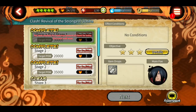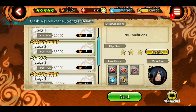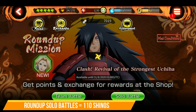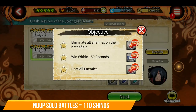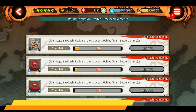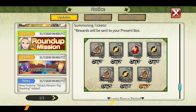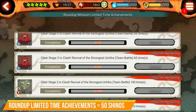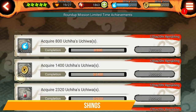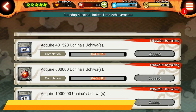Third is the round up mission. Solo battles have become tough but you can at least clear all stages with non-special shinobis, giving you 110 shenobites. Completing the team battle with anybody gives 65 shenobites. There is also a small round up login bonus of 25 shenobites and round up limited time achievements worth 50 shenobites, making the round up total 250 shenobites. The running total is now 300 plus 270 plus 250 which equals 820 shenobites.